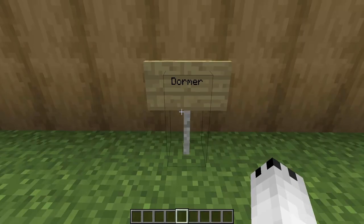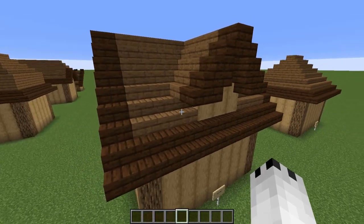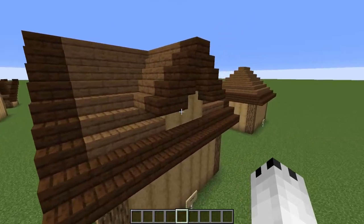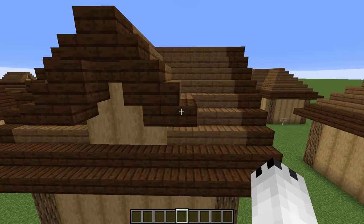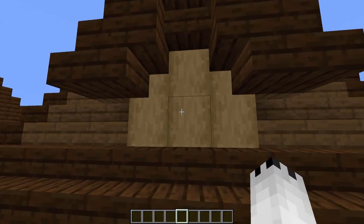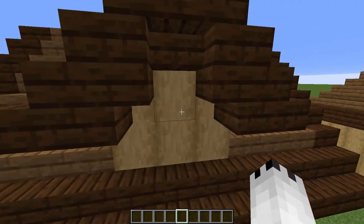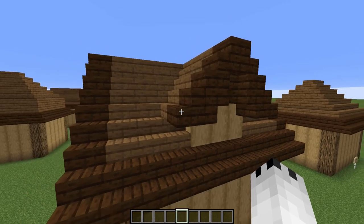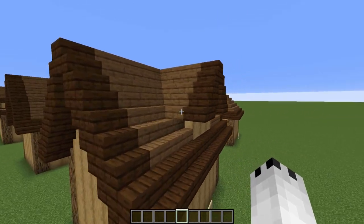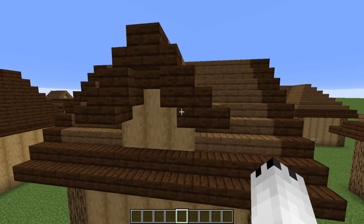Next up we have a Dormer. Admittedly this one was a little challenging to fit on this particular size, but I feel like we got it to work. Essentially a Dormer is just this little section here that pokes out of the roof and has its own wall — typically you'd have little windows here. These are pretty familiar; I'm sure you've seen this style all over the place. They really do break up your roof and help it feel more detailed.